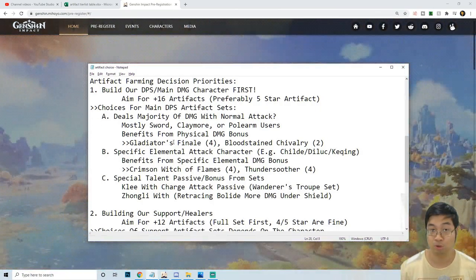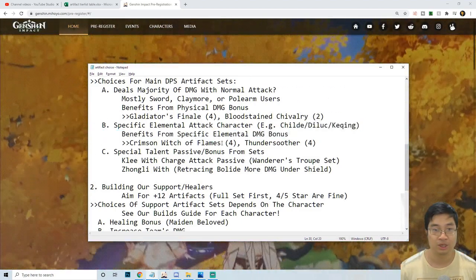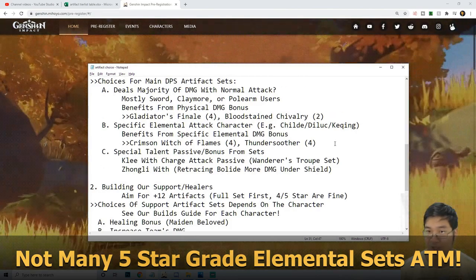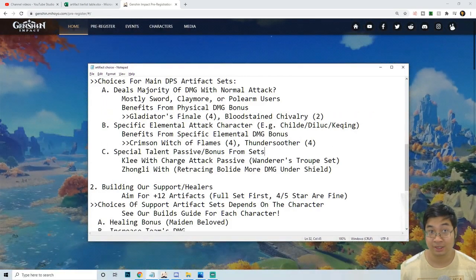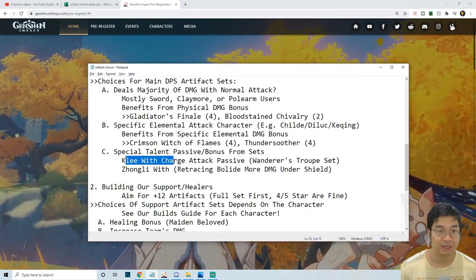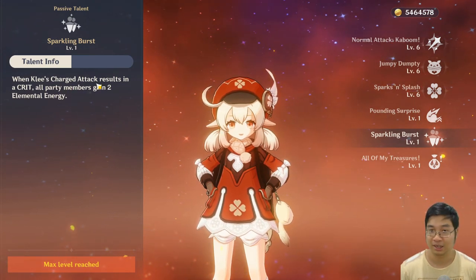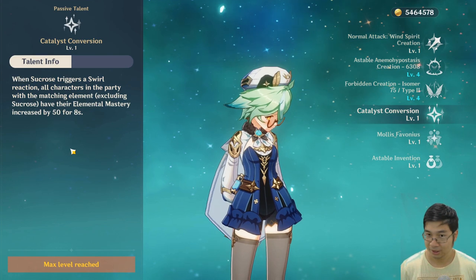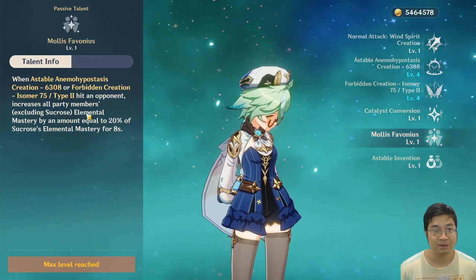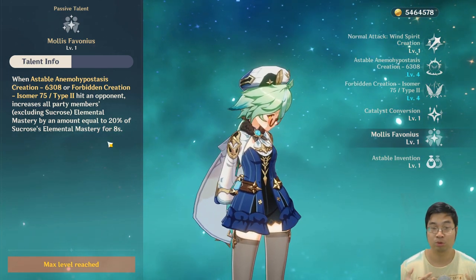For characters that benefit from elemental bonus damage, go with Crimson Witch for pyro characters, or Thundersoother or any electro damage artifact for Keqing, Razor, or Beidou. While picking artifacts for main DPS characters, also look at their talents and passives. For example, Klee has a charge attack passive that lets her gain energy for the whole team on critical charge attack hits. Sucrose wants to build into elemental mastery because her first passive gives the team 50 elemental mastery, and her second talent converts 20% of her elemental mastery to the whole team.